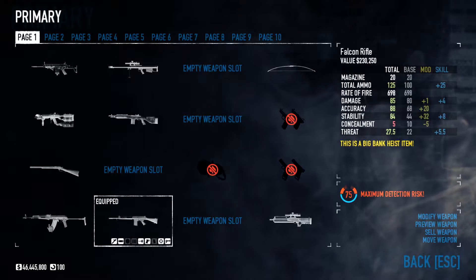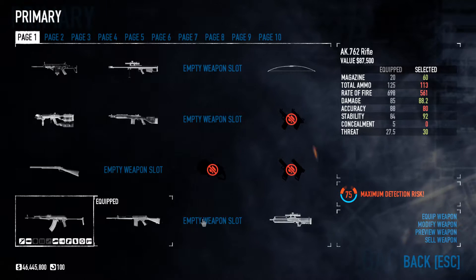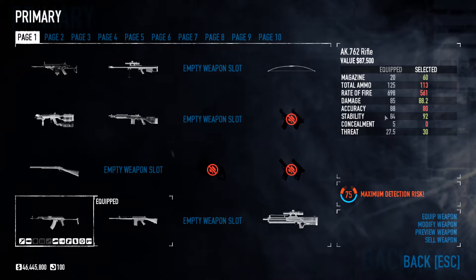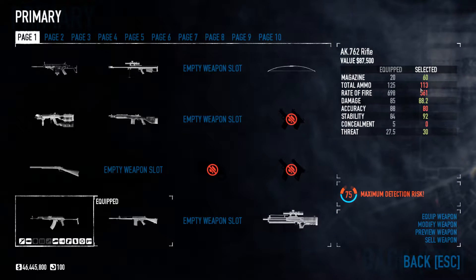So what I'm going to do, I'm going to equip the Falconer rifle and then I just highlight the AK. Okay, now as you can see here on this side — equipped — this is the Falconer rifle, and this is the AK on this side.